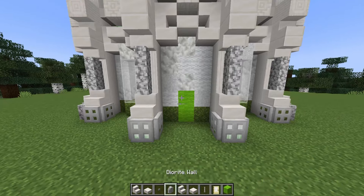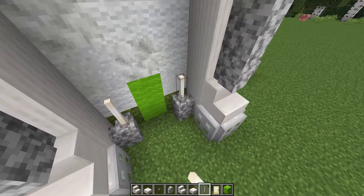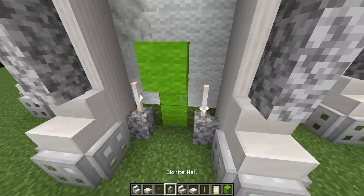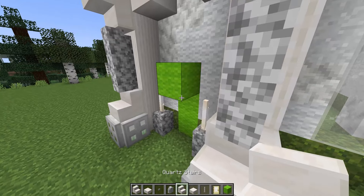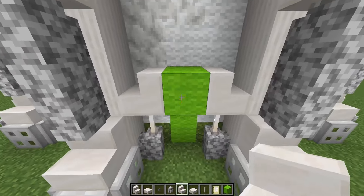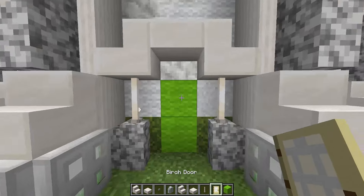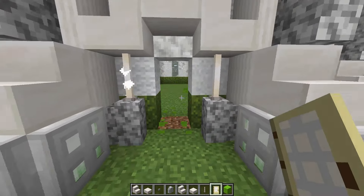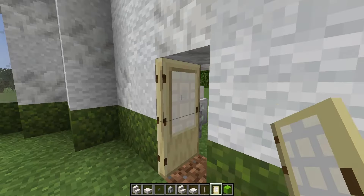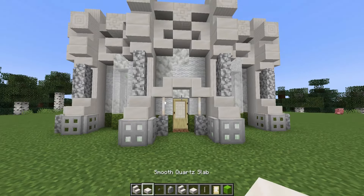Next I'm going to add in our doorway decoration - I'm going to place a diorite wall on either side of the door, then add in two end rods (if you don't have end rods yet you could replace these with chains). I'm going to place a temporary block above the door so I can add some quartz stairs going off to either side, then remove that and replace it with a quartz slab to create a lovely little archway. I'm using a birch door placed from the inside so it sits flush and opens outwards.